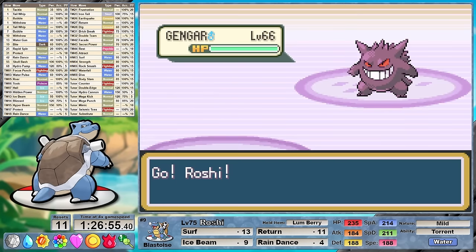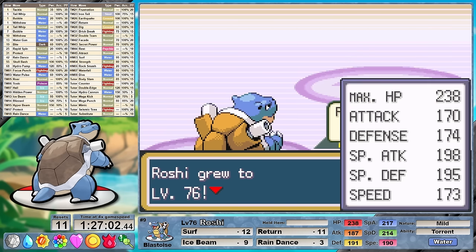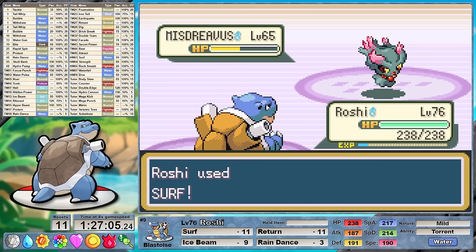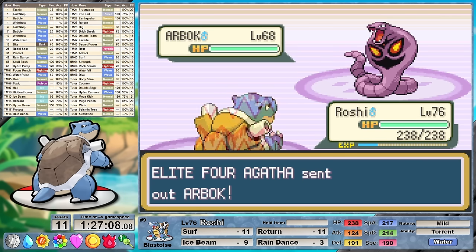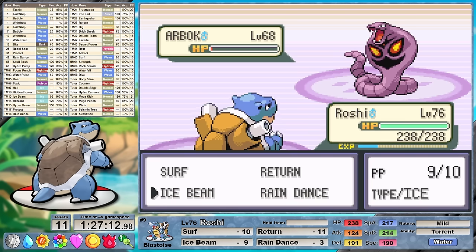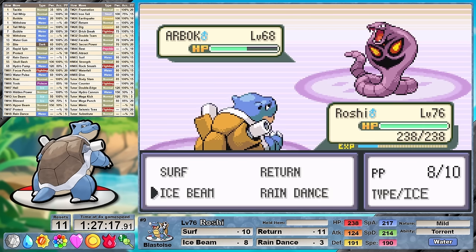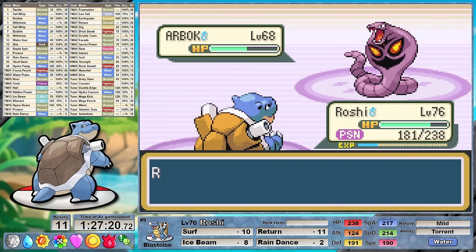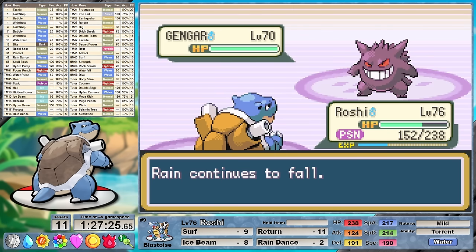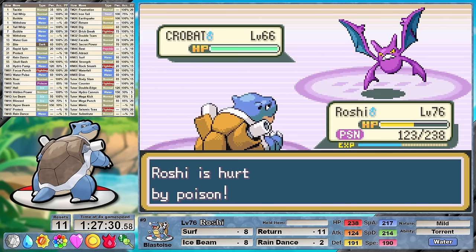Against Agatha, I have a Lum Berry equipped. The Lum Berry essentially gives us one get-out-of-jail-free turn to set up Rain Dance. The Lum Berry cures Gengar's Hypnosis and then we start carving through with rain-boosted Surf. Against Arbok, I really wish I still had that Mystic Water as he's left with a sliver. With her Ace Gengar, who's equipped with Thunderbolt, I set up an additional Rain Dance. This results in us taking a Sludge Bomb, which also gets a poison. With Roshi's fantastic bulk though, we pretty much just shrug it off and can one-shot our way through the rest of the battle. The poison damage does significantly more than anything else.